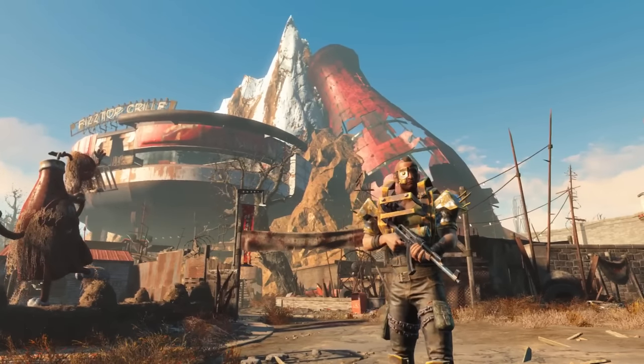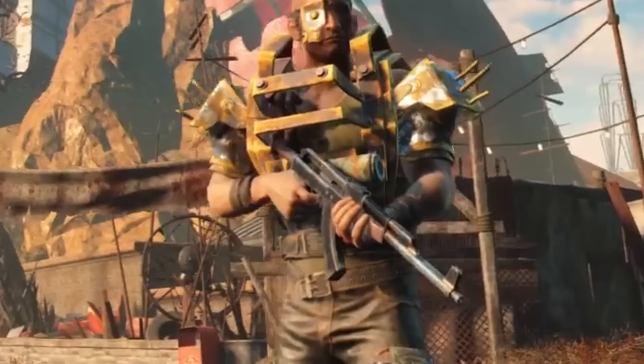First up, we've got an AK-47, or something that looks very much like it — like the Chinese assault rifle in Fallout 3. This Raider has it and it's sort of a blackish version. We actually see multiple versions of this with different paints and modifications throughout the trailer. Who doesn't want another powerful-looking ballistic weapon? It looks like it could be used endgame.